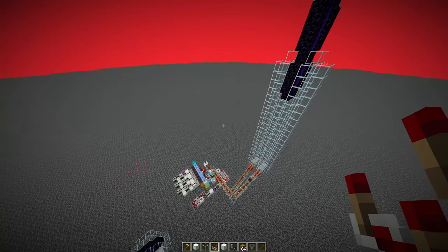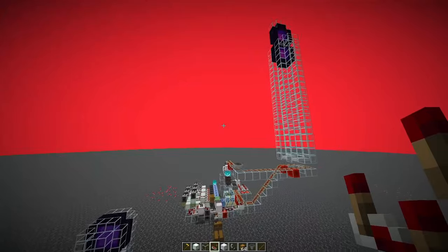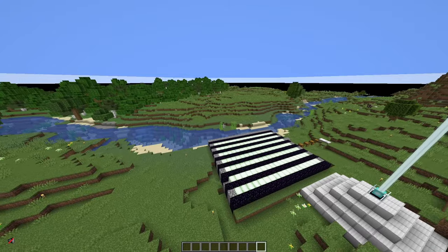The nether side is a standard kill chamber. I did make a tutorial for that a while ago — I will link it in the description. It's quite a nice farm, and if you have a perimeter I would absolutely recommend building it.